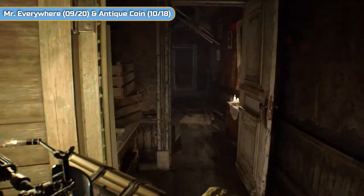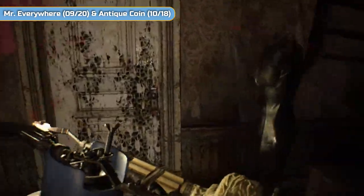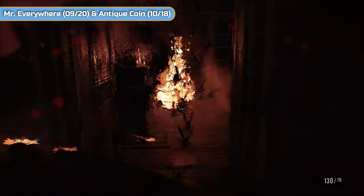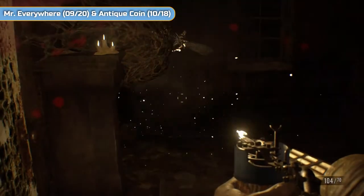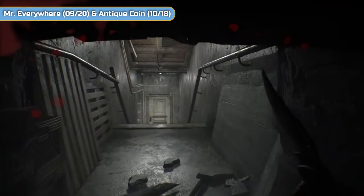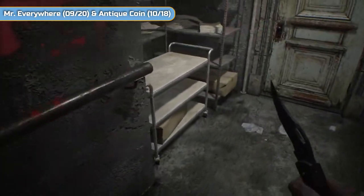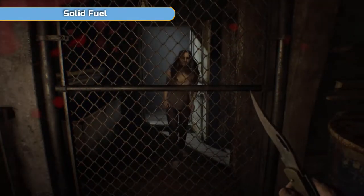Now we're going to clear some more bugs out of the room we haven't been in yet — the dining room or living room. As soon as you walk through there's going to be a nest directly ahead of you. There is another nest in this room but we're just going to duck underneath here, turn around, and behind this pallet is Mr. Everywhere number 9. Down the stairs is Antique Coin number 10. And in here is the stone statuette. Once you pick this up, this is where Marguerite becomes active.